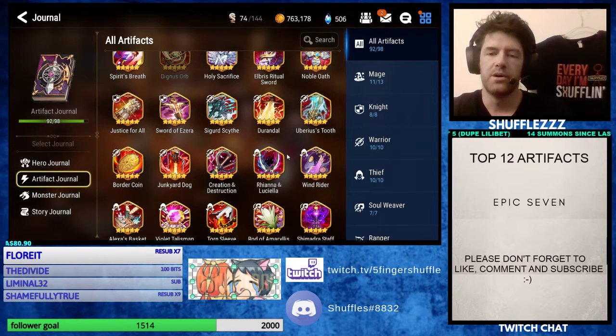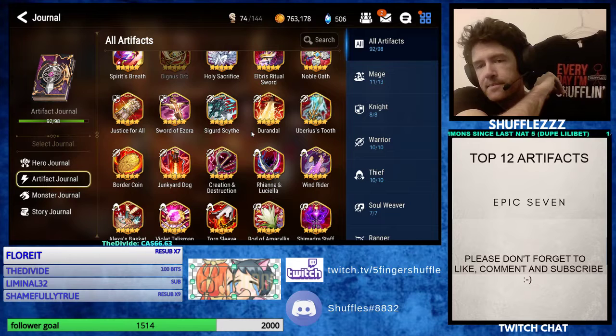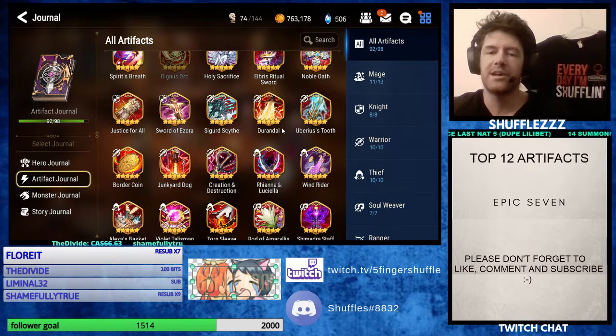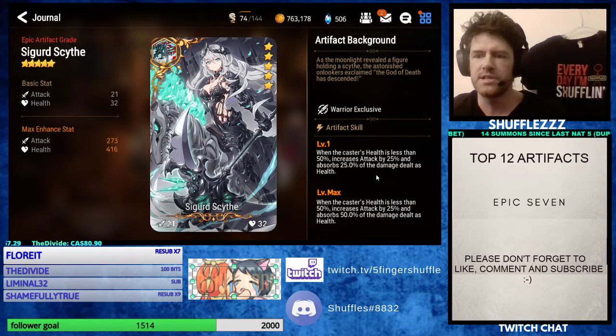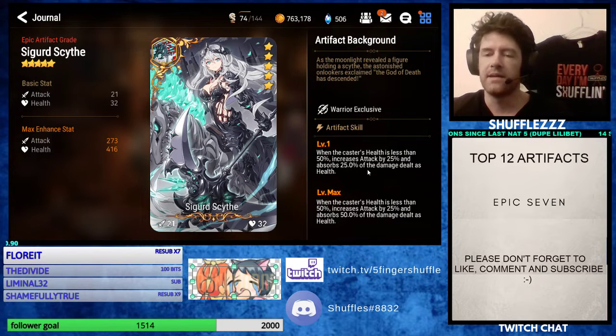Next up we have Warriors. Warrior artifacts are very interesting — I feel like they're very strong, but not a lot of people use Warriors. I think it's kind of a toss-up depending on how you want to use it. But Scythe, Durandal, Tooth, and Creation are my favorites. If I have to pick one, I would probably use Scythe, just because it gives you a little more self-sustain. A lot of Warriors you want to put Lifesteal on if you don't have a counterset on them. Scythe is really good for helping maintain your HP.